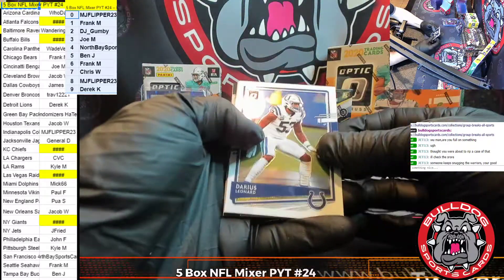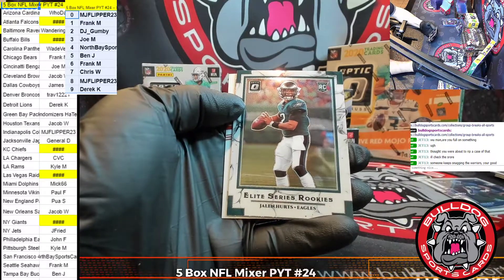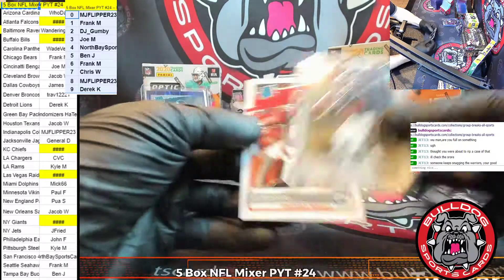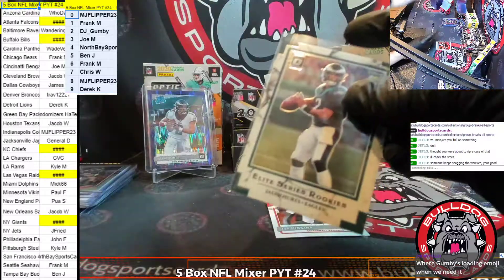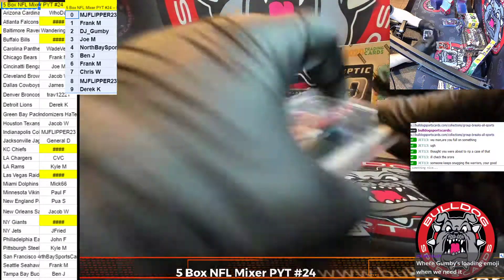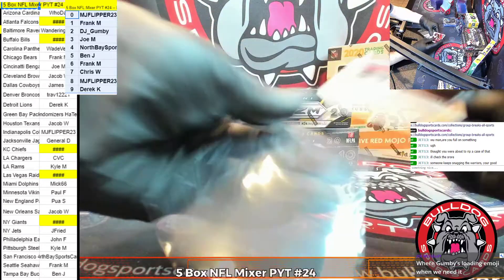Good luck, everybody. Darius Leonard, Travis Kelce, a Jalen Hurts Elite Rookies, and a Tee Higgins for the Bengals. Darius, Psycho Bunny — Psycho Bunny in the house.